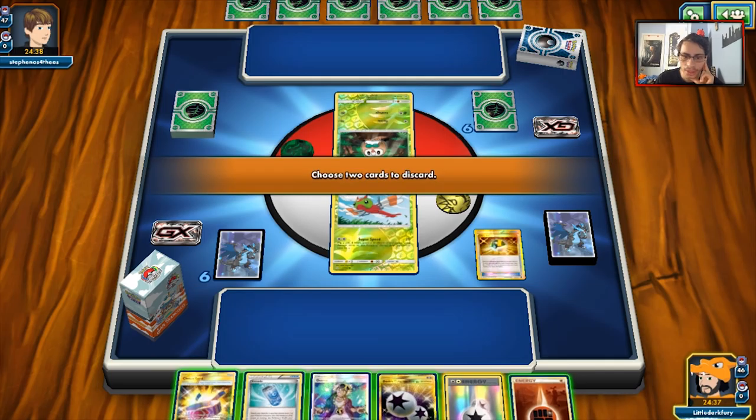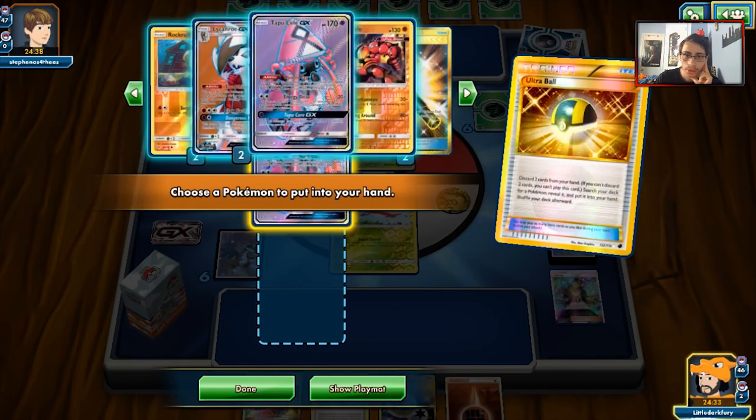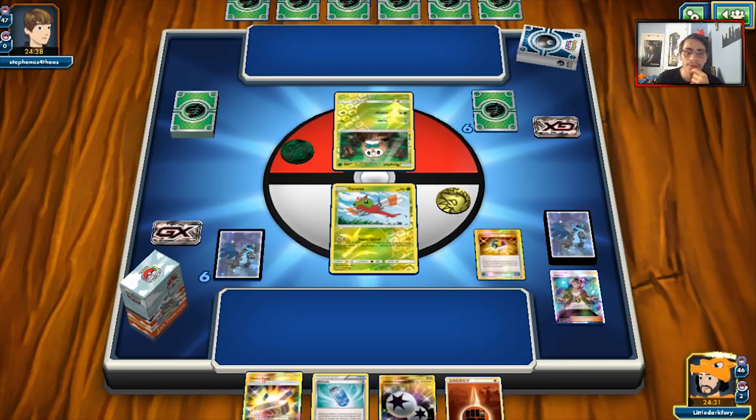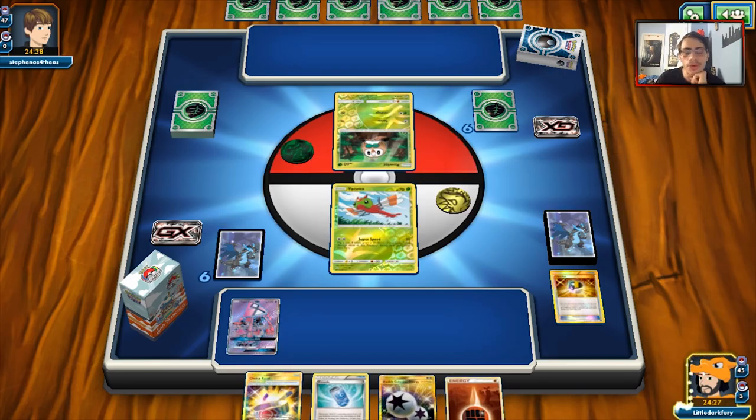Interesting. Okay, we'll dump a DCE and probably Guzma here, hopefully for Brigette. Nice — we can Evo Soda off Octillery next turn, which is the plan. Decidueye is a weird matchup for us too — I don't even know what kind of Decidueye deck this is. Checking from the types — Dark and Fighting, I don't know.